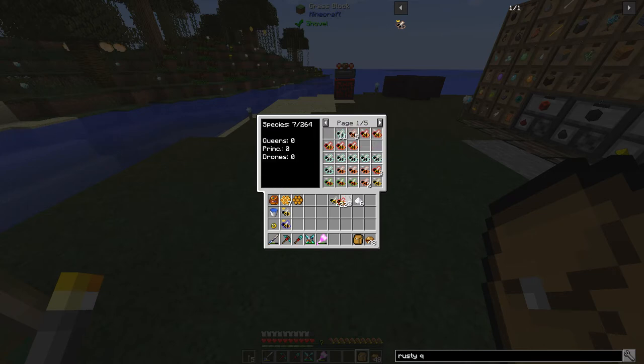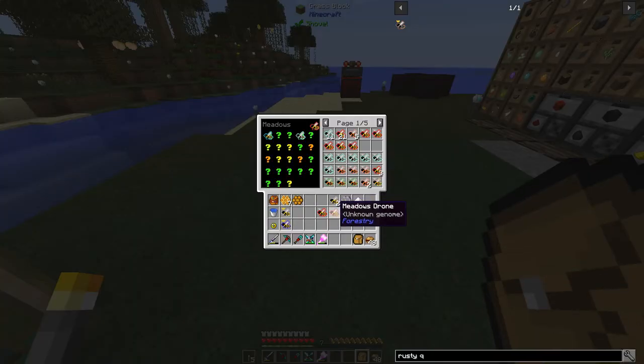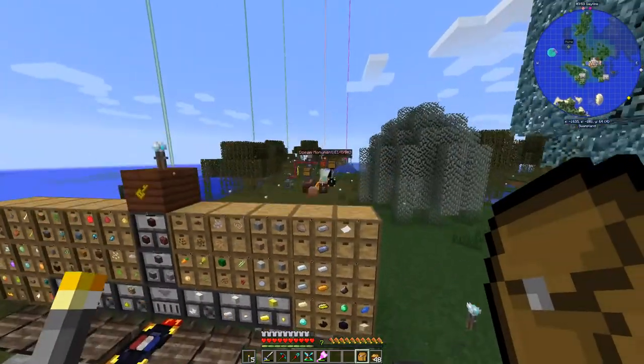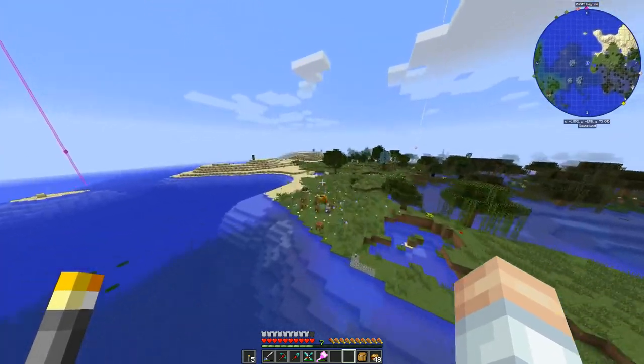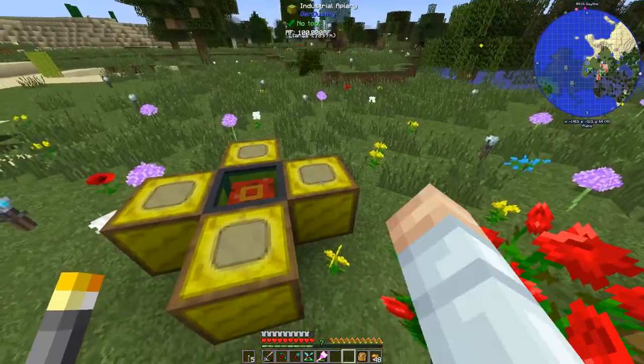Meadows drone - these we want to keep and run those through the apiaries. We need to make another common. You could go through this whole process and there are ways of copying the bees but I don't quite want to get into that yet. Wintry princess - meadows princess pristine stock - can't do meadows drone, so how about a forest drone? Wintry drone - let's see what that gives us - common! So it takes a little bit of the mutagen. We're going to run those in the apiaries. Let's put those combs in there to get centrifuged. Nothing there yet - put the common queen in there. Common queen and cultivated queen - what does she need? Got power.